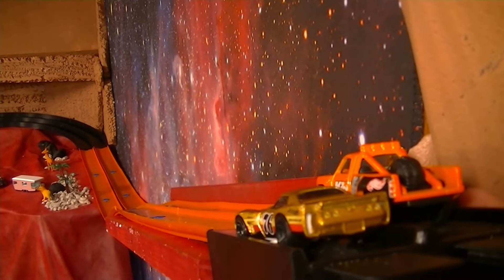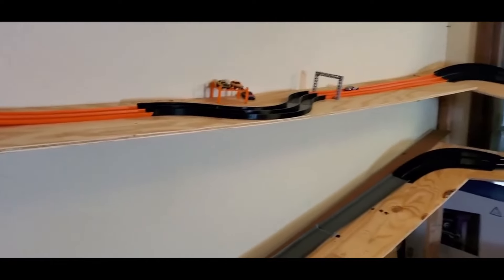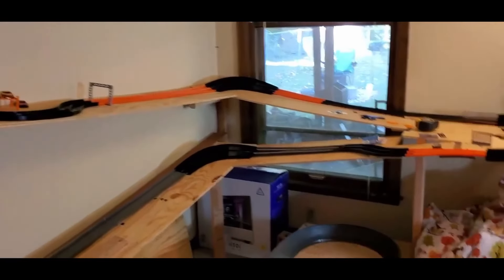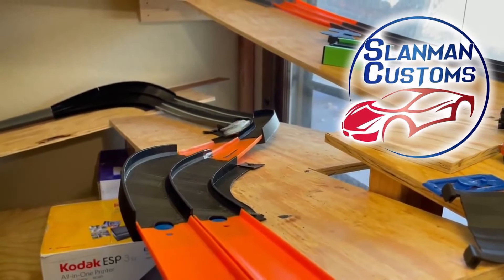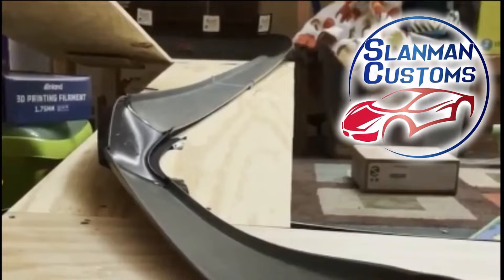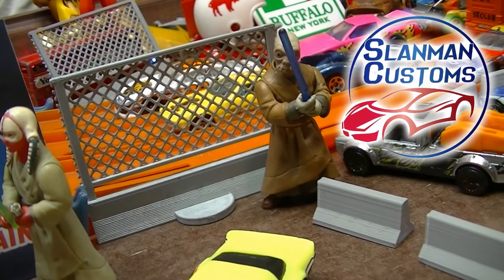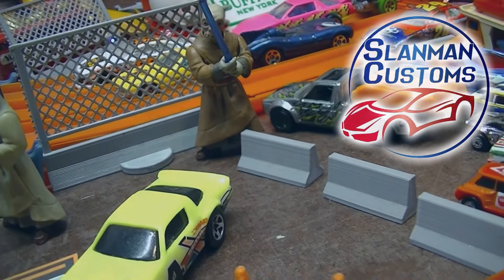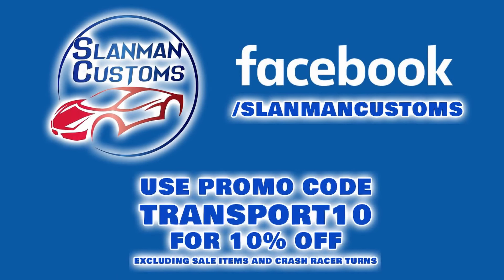If you're looking to upgrade your track, look no further than Slamman Customs. Slamman Customs makes high-quality 3D printed track parts and accessories including start gates, 45-degree turns, 90-degree turns, 180-degree turns, and the new Banked Crash Racer 45-degree turn, as well as many other parts and accessories. Visit Slamman Customs on Facebook and use the promo code for 10% off.